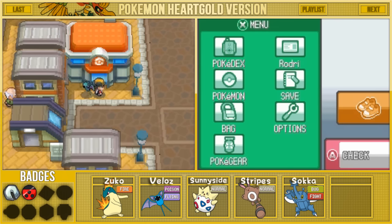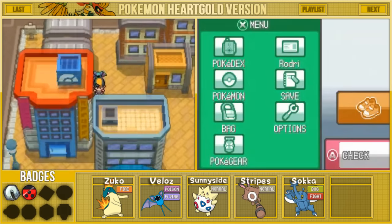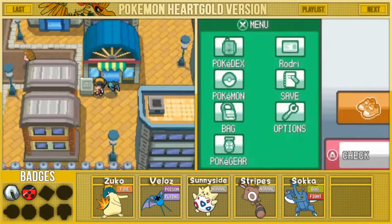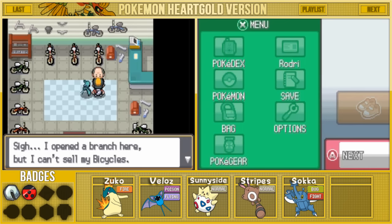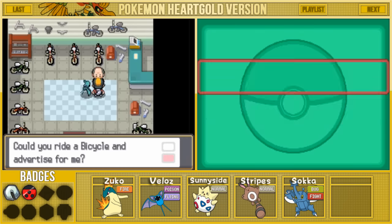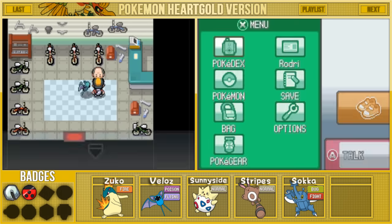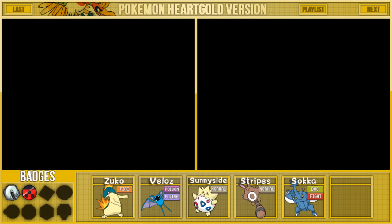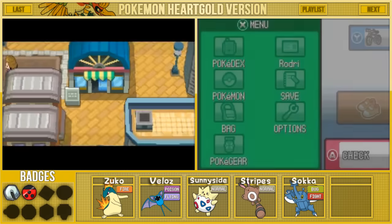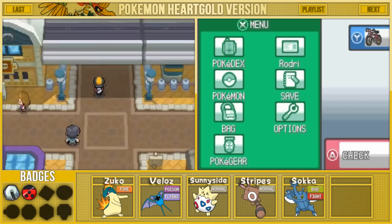Now that we're back in Goldenrod City with our new addition Sokka, we are going to explore because there are a couple things you guys told me we should do before we continue to the gym. First, let's head to the Bike Shop — Goldenrod Branch. The guy inside says: 'I just can't sell my bicycles. Could you ride one and advertise it for me?' Sure thing — so if we give him our phone number, we get ourselves a bicycle. I'm going to register it now. We should be able to use it anywhere except inside buildings. Now I feel like a cool kid.